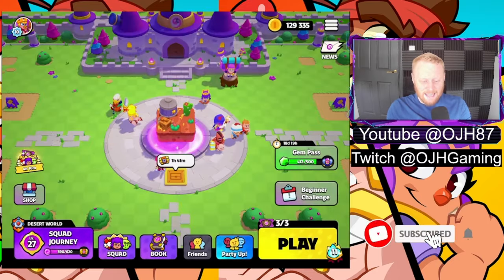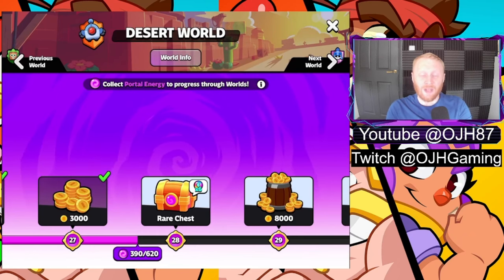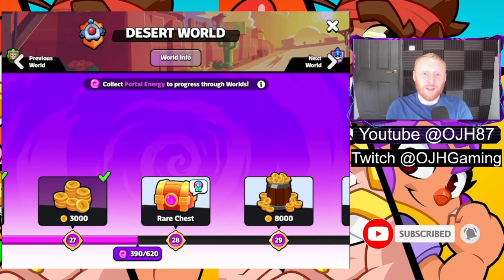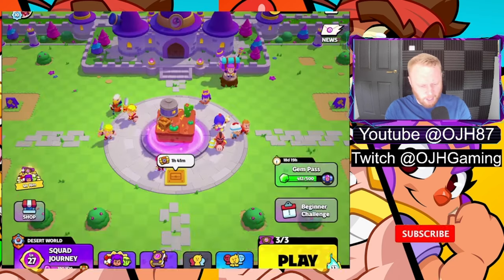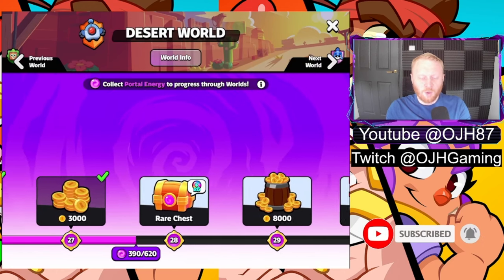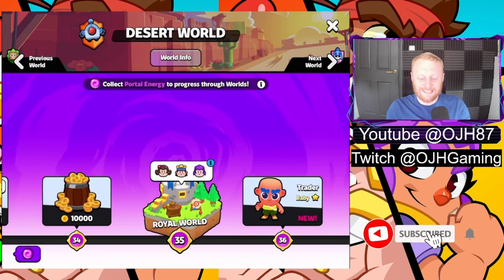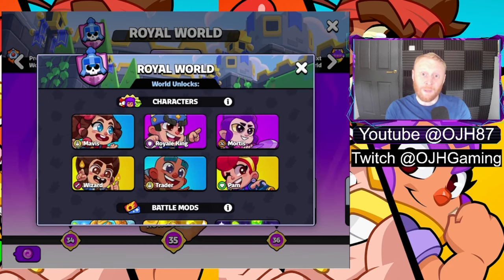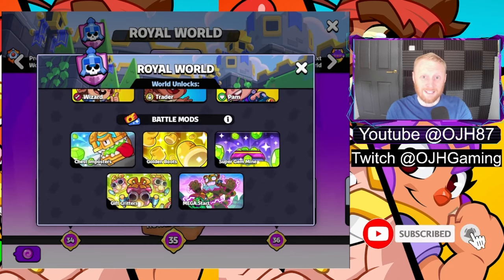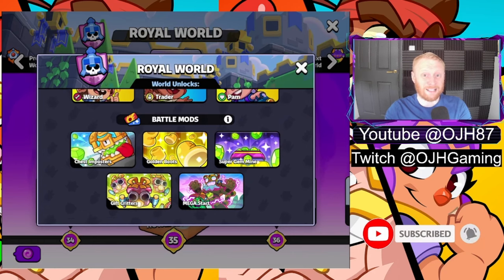In the bottom left corner you've also got your Squad Journey. You level up through your Squad Journey by earning portal energy. There aren't loads of currencies so it's pretty straightforward, but there are lots of different reward tracks which is awesome. In the Squad Journey there's all sorts of things — gold, chests to open, unlocking new characters. You'll want to progress down this because you unlock new worlds to play in. When you open a new world, characters become unlocked and you get different battle modifiers. The next one for me is the real world, with modifiers like chest imposters, golden boots, super gem mine, gift critters, and mega stars.